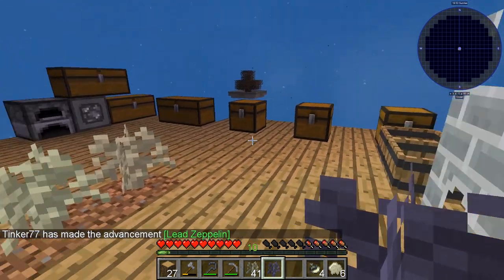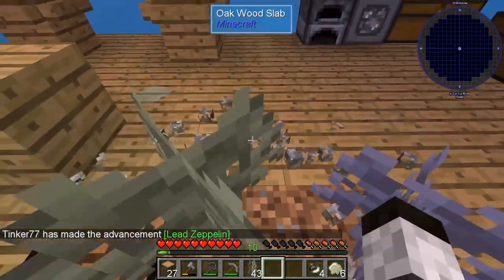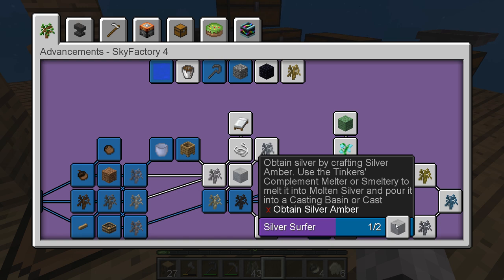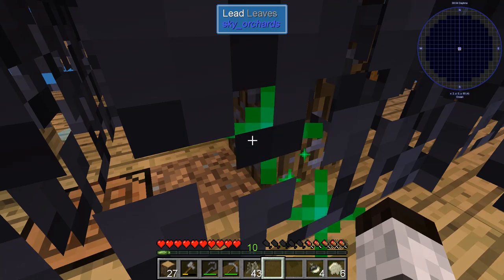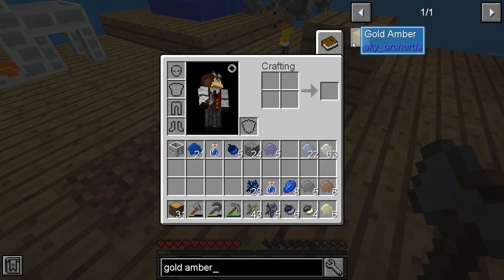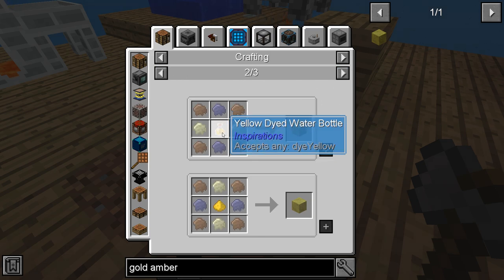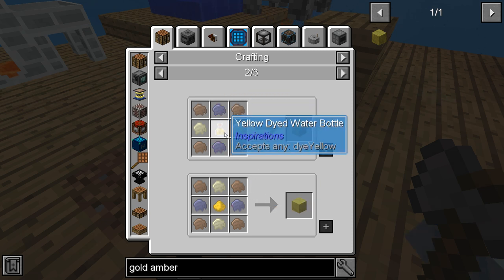There we have a lead sapling. Now there should be a little bit of lead in here. Let's start to make this grow. We're going next for gold. We've got to make gold amber, so let's get some lead. And now for gold amber, it looks like we have to have yellow dye. We could probably get that from bone meal and kneeling grass. We have lead, sand, and iron.